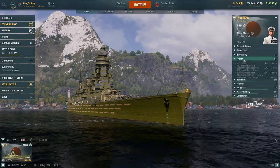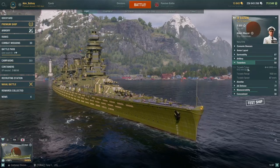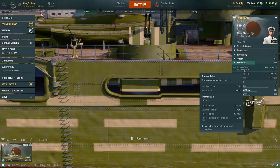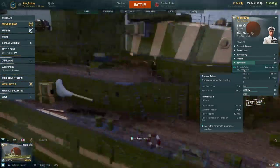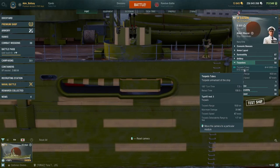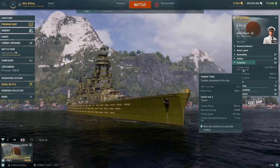Formidable main battery and secondary armament. This is further reinforced by having 16 torpedoes — four quad launchers, two on each side, both centrally located. The firing angles are not terrible. These have a high max damage of 20,967, a max firing range of 10 kilometers, 67 knots of speed, and can be detected at 1.7 kilometers. Very nasty torpedo armament.